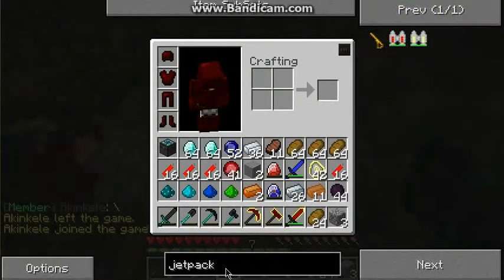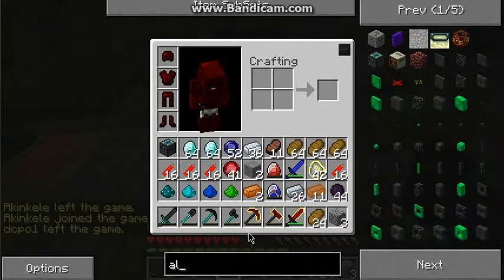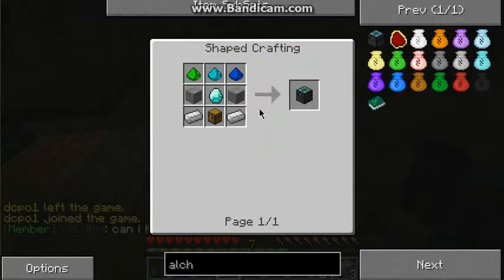You're going to need an alchemist chest. I'm just going to show you how to make it. Here it is — you need all these items right here. They're actually quite easy to get, especially when you have the duplication glitch.